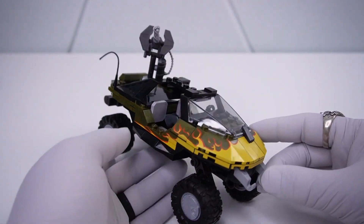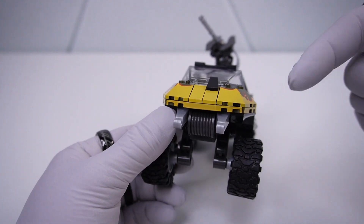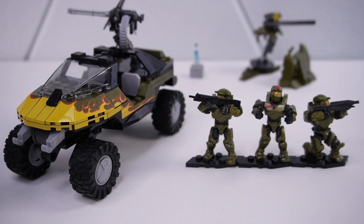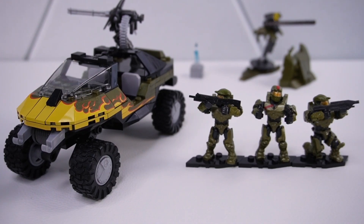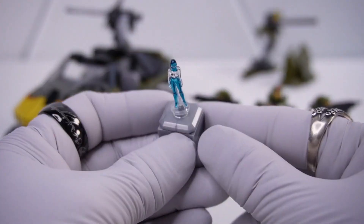This set is made up of one Warthog vehicle with upgraded suspension — I'm not a fan of it, but we'll get to that in a little bit — a stationary Gauss turret, a Goose Gauss, and a short wall cover, as you can see in the back right here. You also get three Spartan figurines, four weapons, and a Super Micro Serena hologram, who I have no clue who this even is.